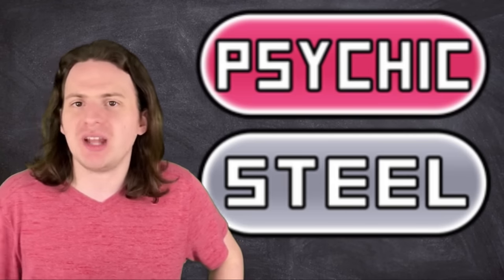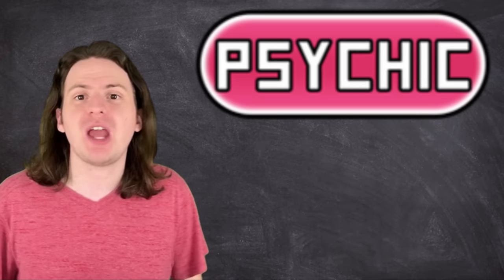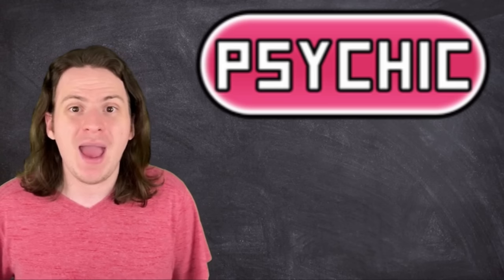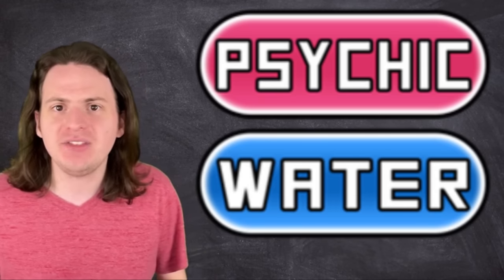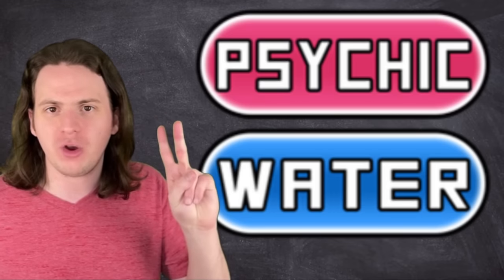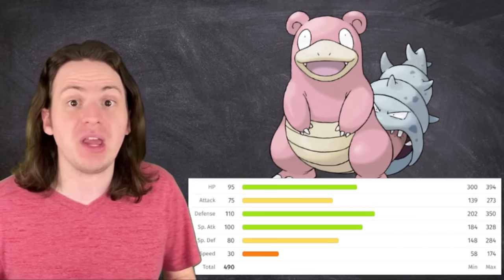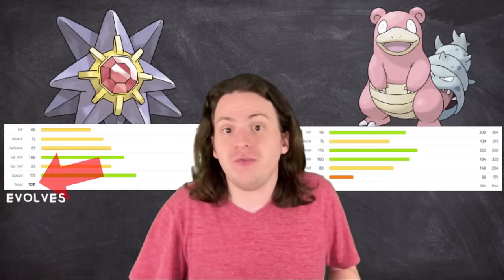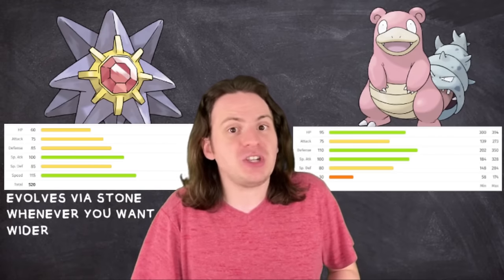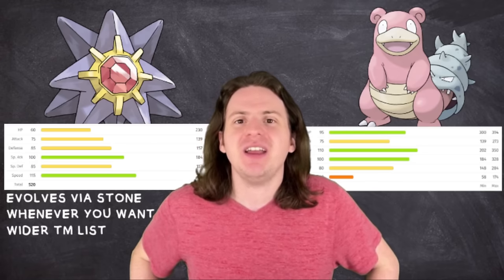So of the dual types actually available in Kanto, a Psychic and Water type is the most ideal. That leaves us with just two Pokémon: Slowbro is pretty bulky and hits decently hard but is very slow. On the other hand, Starmie is much faster, stronger, evolves way earlier, has better TMs, and is just all around the superior option. So yeah, the answer is Starmie.